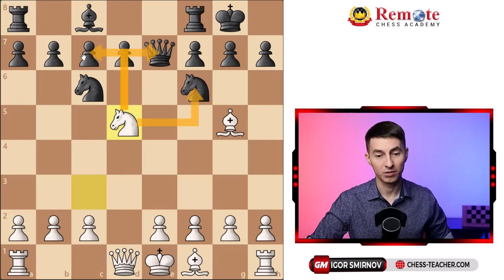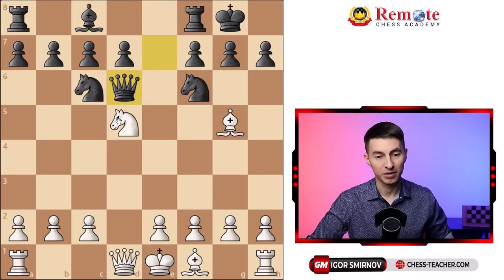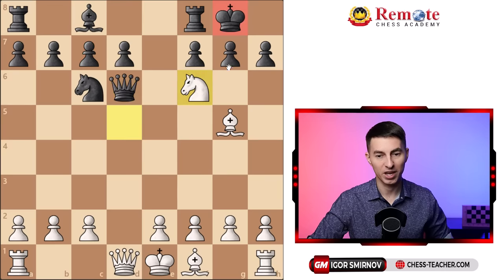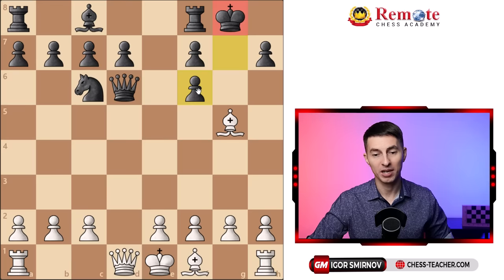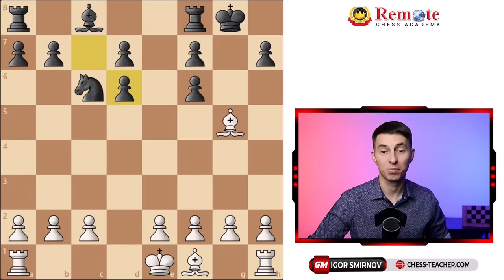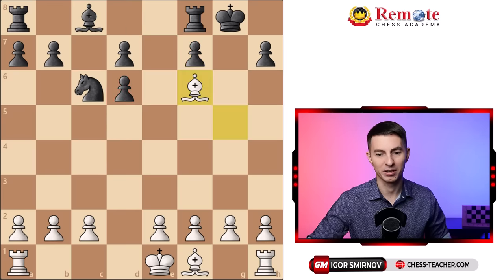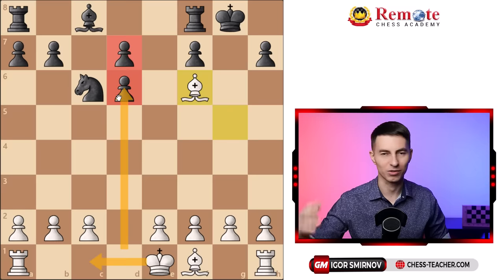Let's say black castles — now you take on e7, queen recaptures, and thanks to this pin you have knight to d5. That is really, really annoying. You attack the queen, put more pressure on the knight, attack the pawn on c7, and your bishop adds pressure along the diagonal. If the queen moves, you trade on f6 — check to the king — and after this exchange you've opened up the king and ruined the pawn structure. You could also trade queens here, which makes it obvious that your opponent missed the class on pawn structures, achieving the worst pawn structure possible. You can pick up the pawn and win a completely winning endgame — these pawns are weak, you castle queenside, pick up this pawn, and it's just completely winning.